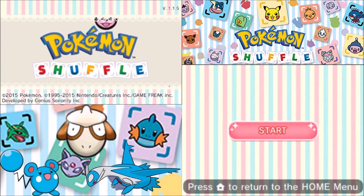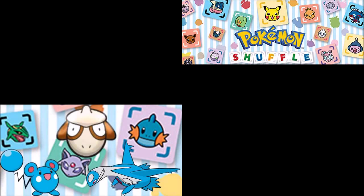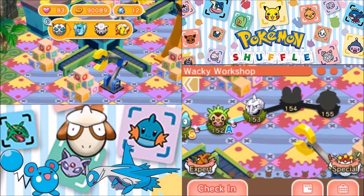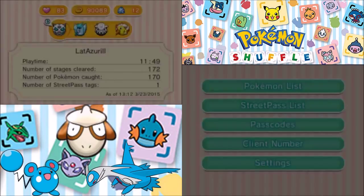Let's Play Pokemon Shuffle, where we caught Munchlax and Chespin and were given some trouble by this here Onix.